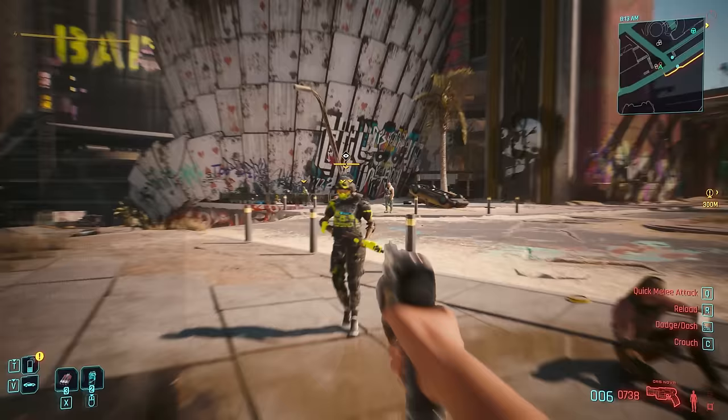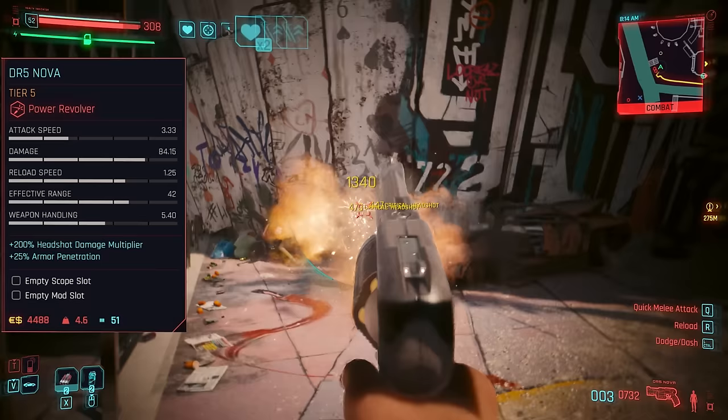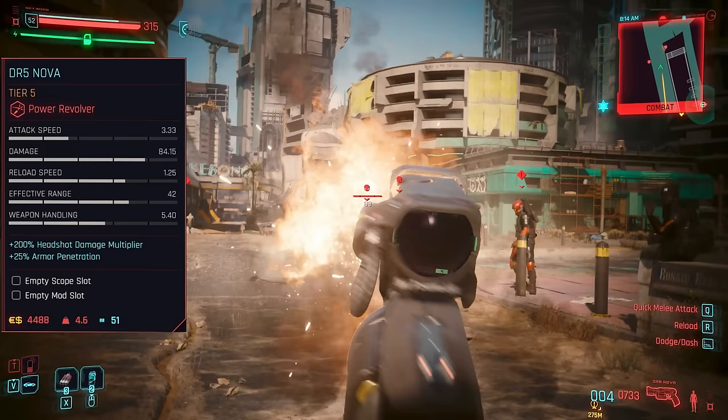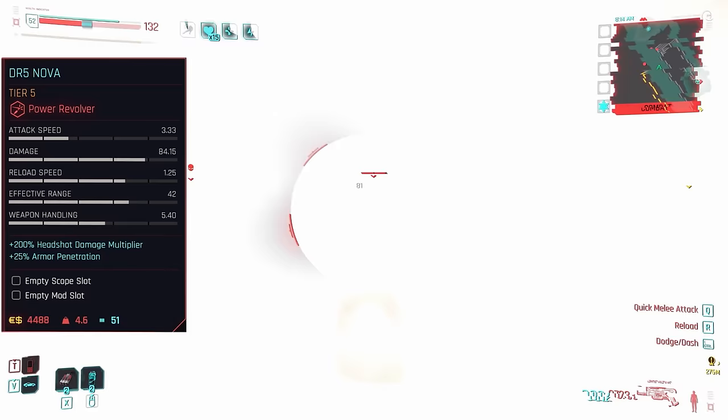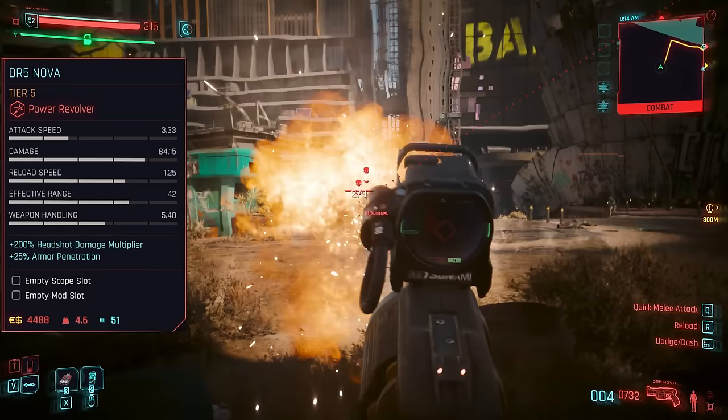The DR5 Nova cements itself in 2.0 as probably the most average revolver of the bunch. By that I mean it behaves and performs as you'd expect a revolver to, albeit with zero quirks or anything to make it stand out. Superior on paper to the basic Overture in every way save for pure damage capabilities, it's straightforward to use in combat and can hold its own on very hard mode, mostly with the right build. Though there are so many more guns on this list which perform better and are just more interesting — including this gun's two unique iconics, which we'll be getting to.